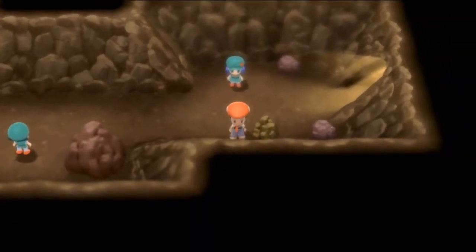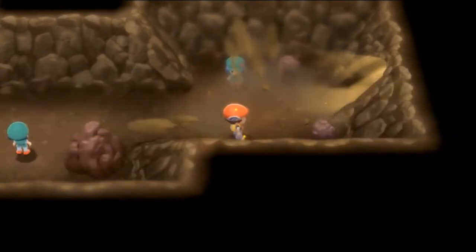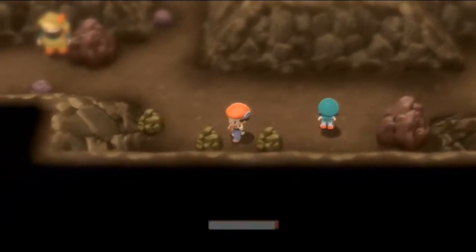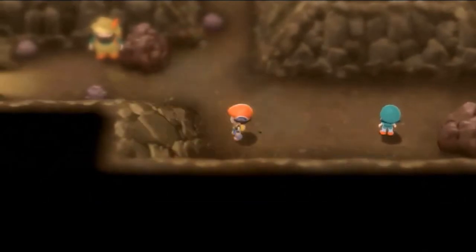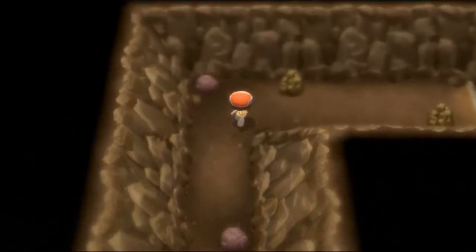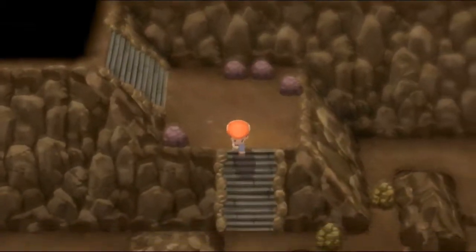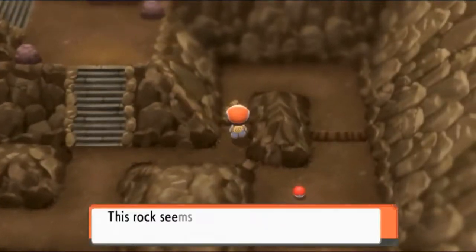We're going back into the Oreburgh Gate and now as you can see we can actually Rock Smash right here. We don't even have a Bidoof on our team, and yeah they are literally using Bidoof for everything - all the HMs. We're just smashing rocks away. Now that we can do Rock Smash we can go through this area and find some extra stuff. We'll need our bike for some areas, but let's grab a few items on the way to Eterna City.